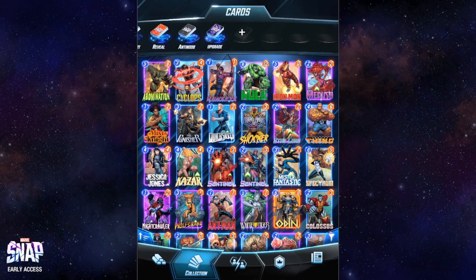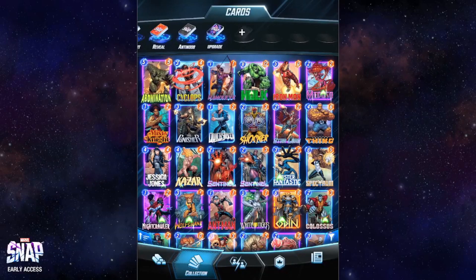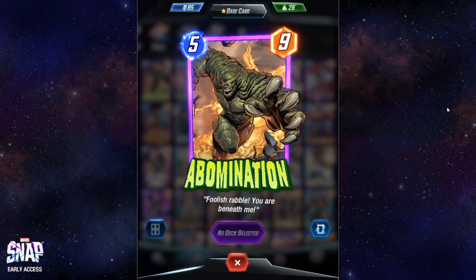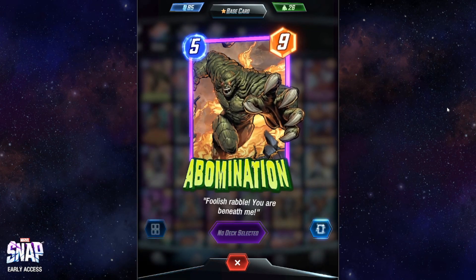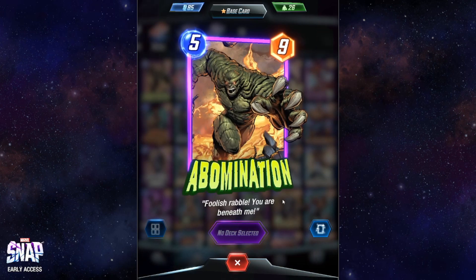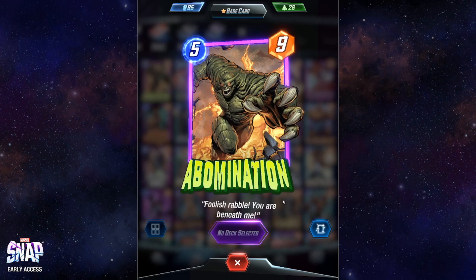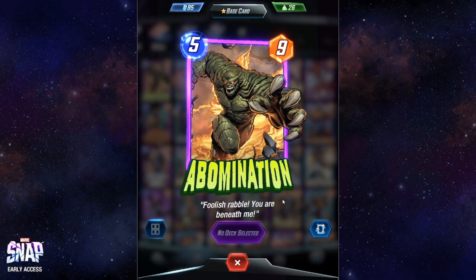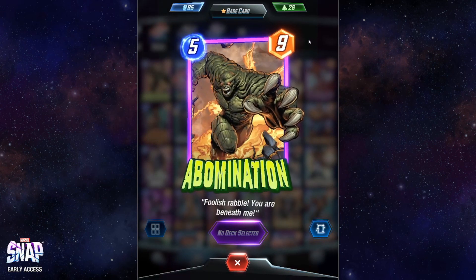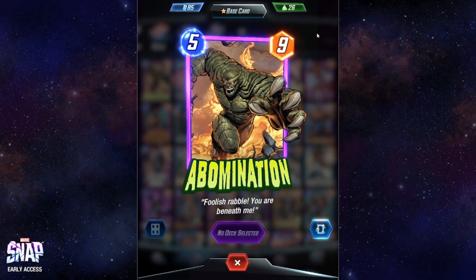Right now you can see the cards that belong to pool 1, from Abomination until Namor. This is the order I unlocked the cards and the order I'll follow to comment them all, starting from Abomination. Abomination is a decent card — nothing fantastic, there are better cards of its type, but it's not the worst. It has no extra ability, it's just a power play card. You want to play this at the end of the match to secure a location. Make sure you've already secured a second location, as it adds nine power — quite muscular.